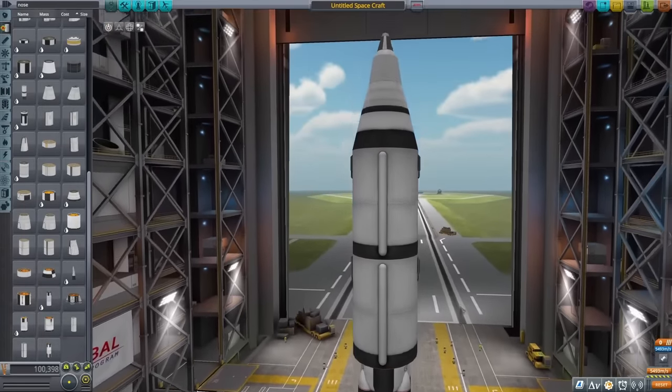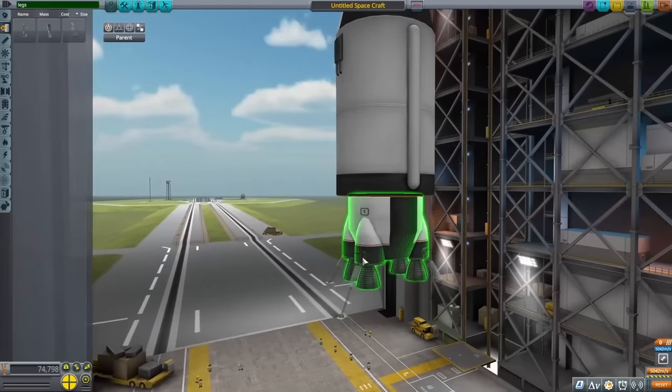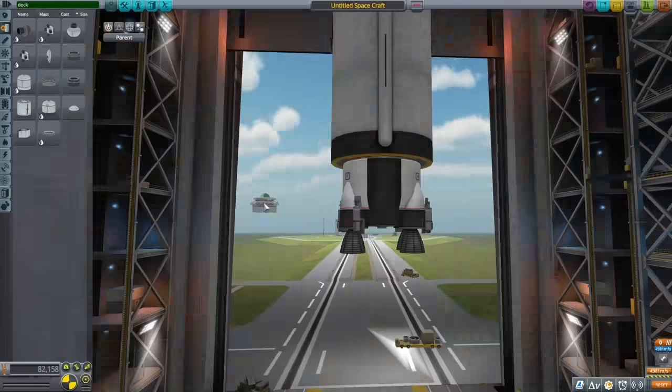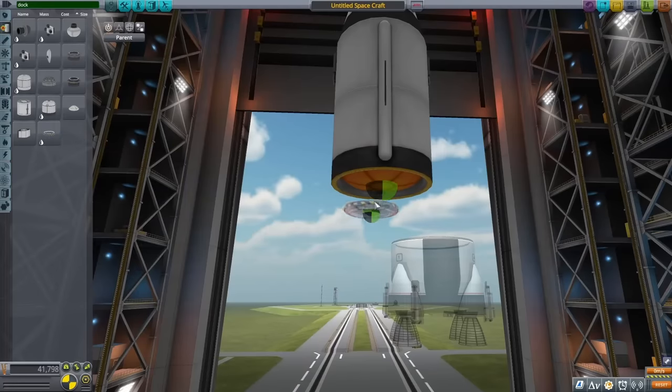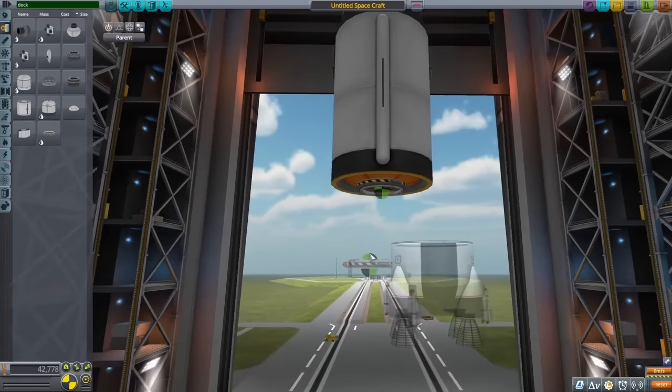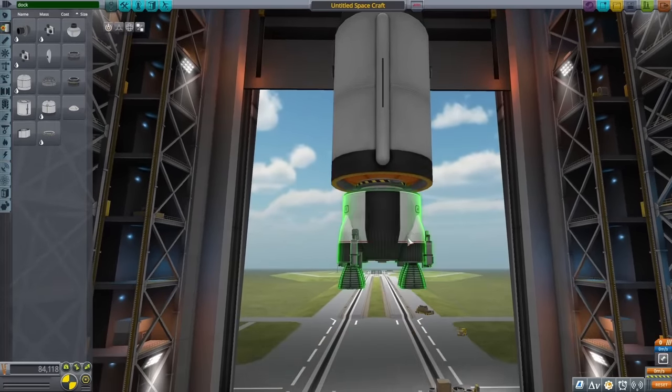My rocket was still really tall though, so what I wanted to do was switch out these fuel tanks for ones that are a bit fatter, so the whole thing ends up being shorter. This design seemed to push me right to the limit of what I could do, and I could see here at about 5,500 meters per second of delta V. I wasn't convinced that was going to be enough to get to Moho, but I did have an idea. I'm putting on some landing legs, but after that, I'm taking off the engine and adding on a docking port. My plan is to get this rocket in orbit, but once I do that, I want to detach the engine, de-orbit it, and have it land back at the Kerbal Space Center.